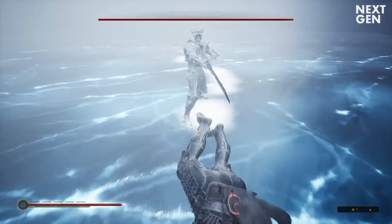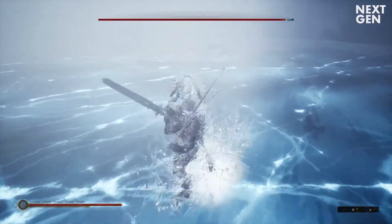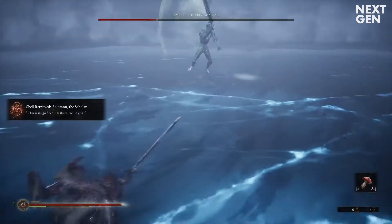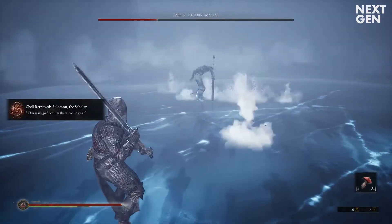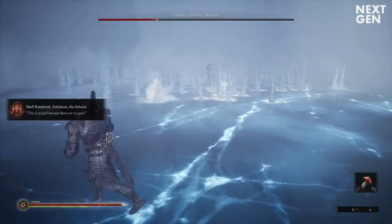He'll slide back and try to hit you, so don't try to attack him but back up. He might plant his sword in the ice again after which spikes tear through the floor. Luckily he'll give you adequate time to get out of the way, so just take a few steps back and sit this one out.